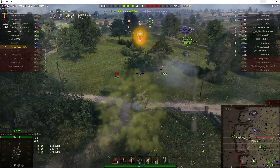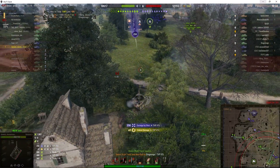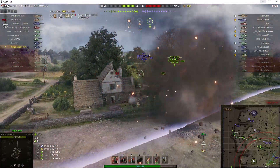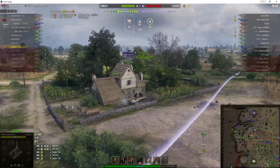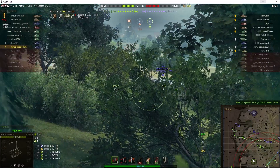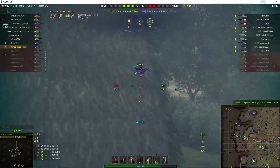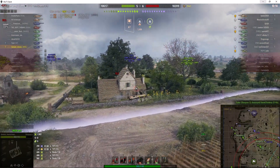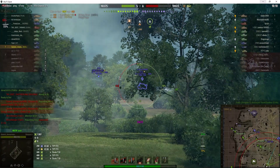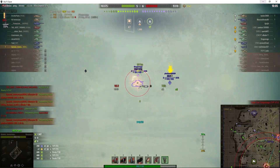Here comes an EBR, ruining the game for everyone. He's seeking cover because he was spotted by the EBR. He's going to try to take it out as quickly as he can. The Lorraine has more chance of taking down the EBR because he's an autoloader with 4 shots — one shot every 2 seconds.